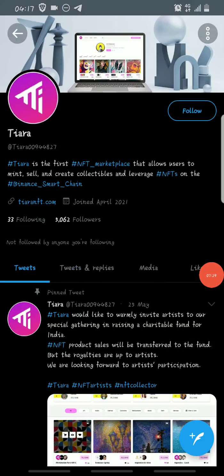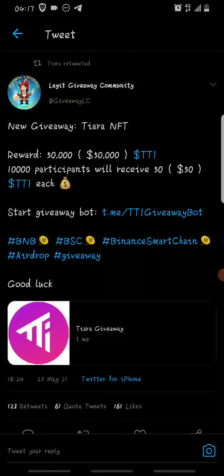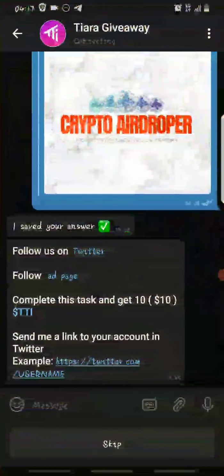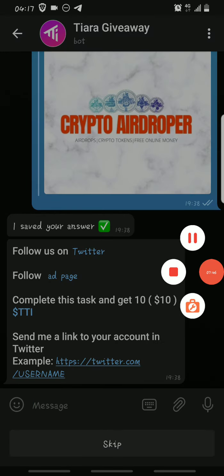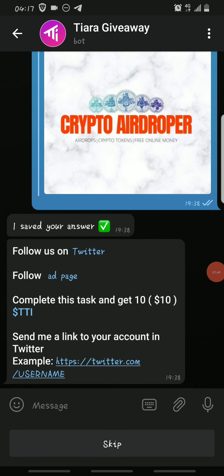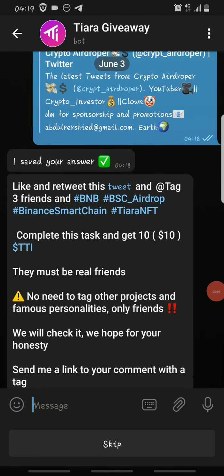Go to Twitter and follow them, then follow their ad page as well. After you do all that, you receive another 10 TTI tokens. Then send the link to your Twitter account — that's the Twitter handle you used to follow them — and submit it in the bot.